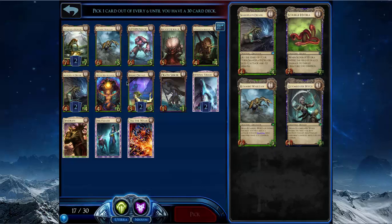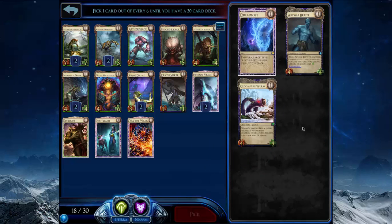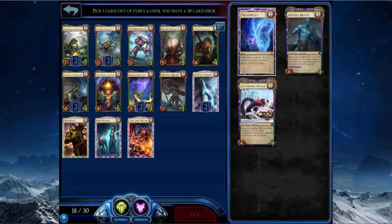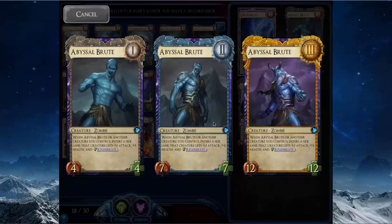Abyss Brood is kind of like a walking Infernal Visage. You can put it in the side lane to make itself bigger, or put it in the center lane — whenever something enters the side lane it gets bigger. This card is really better than Infernal Visage in Tempest because of Mobility — you can put a Wind Primordial in the side lane, move it out, put something else in, and it keeps the buff.